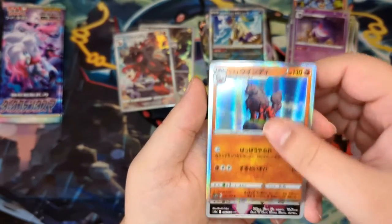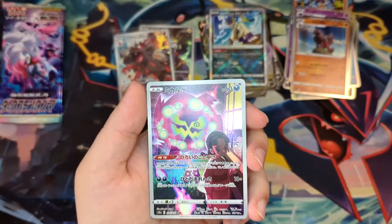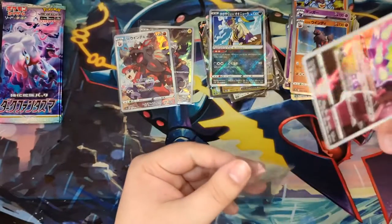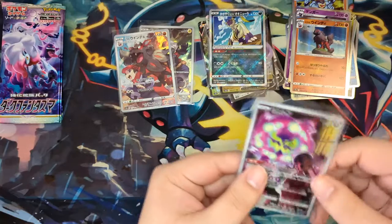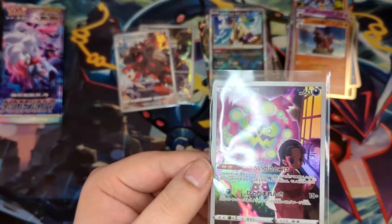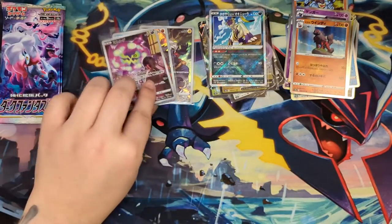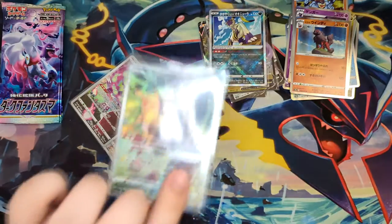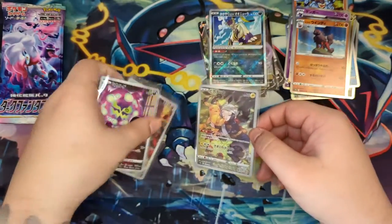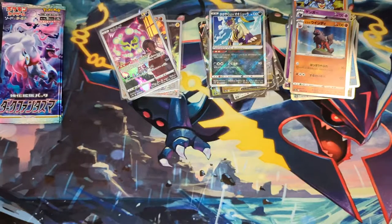Bronzong and an Arcanine. And here's our final Trainer Gallery card — or character rare, I keep mixing them up. The Spiritomb, of course. That's like one of the cooler ones as well. Would have preferred the Gengar or the Snorlax over this one, but at least we got one of the ones I really wanted. And the Pikachu one is like one of the coolest. So, those are our Trainer Gallery cards.